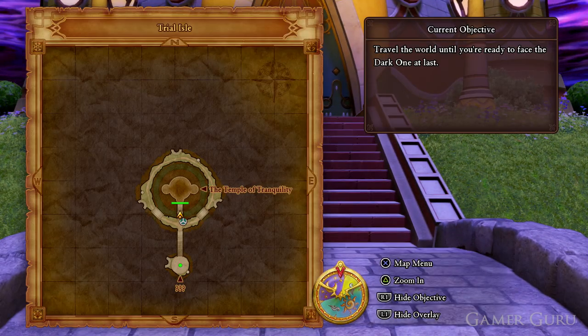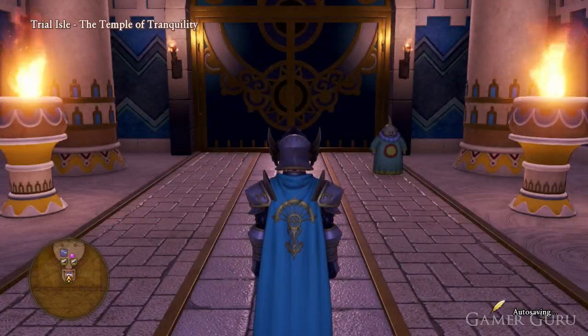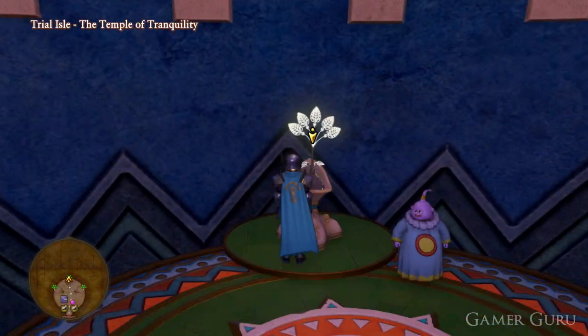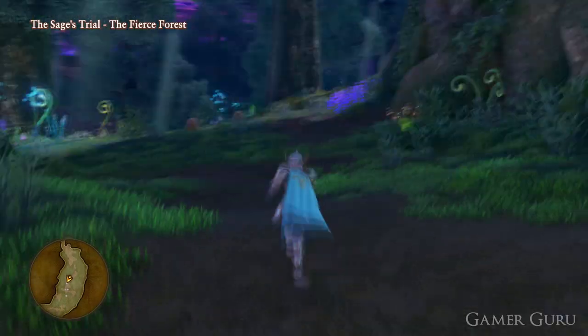The first thing we're going to need is the headpiece, which is called Serenica's Circlet. For this piece, we need to come to the Trial Isle — we'll need to be at the end of post-game to access these. Inside the Trial Isle, we need to go to the center one, which is the second one, called the Sage's Trial. Inside the Sage's Trial, we need to come to the southeastern area just down here, and inside the chest we'll be able to find the Circlet.